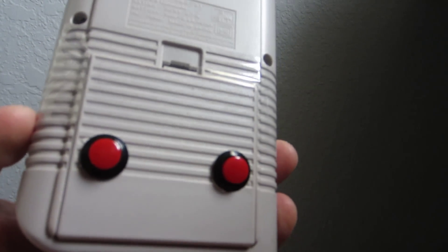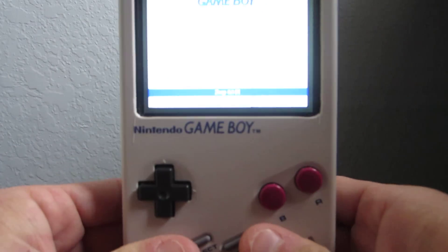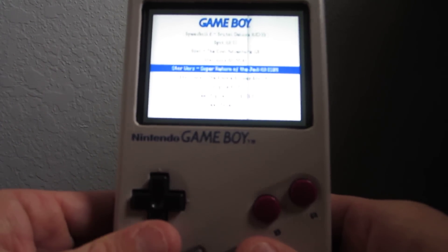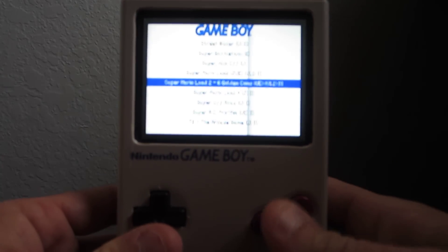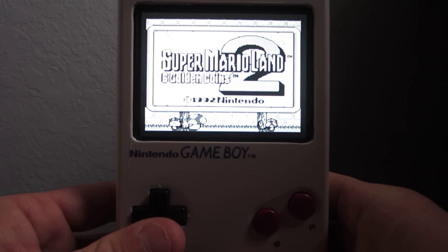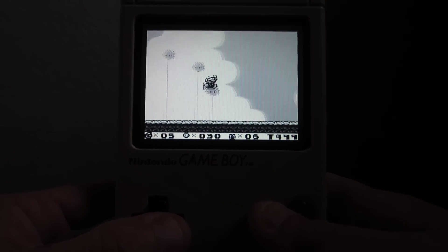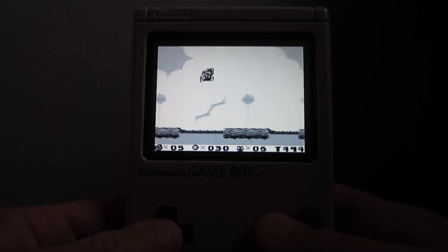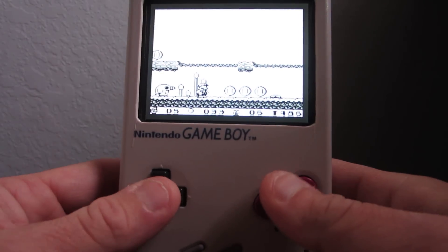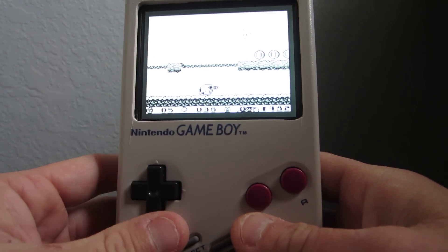Let's fire up a Game Boy game. The other thing I did add was some back buttons for some Game Boy Advance games, but in Emulation Station they're used for paging up and paging down, which makes it handy to get through the various ROMs. Let's fire up one of my favorites — Super Mario Land 2. All buttons are retained there, as you can see — start and everything are all functional.